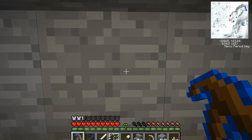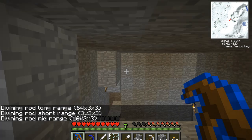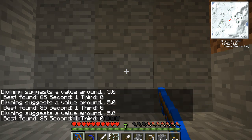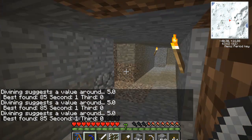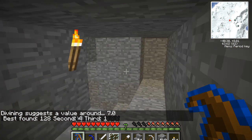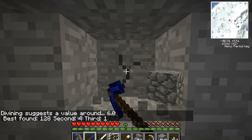By default, with the G keyboard key you can change the area of the search. I set it to 16x33. I click with right-click and you see it says 'best found 85' — I think that's coal. If you have 128 I think it is iron, for 2000 it's sapphire, and for 8000 it's diamonds. So it's easier to know where to search.